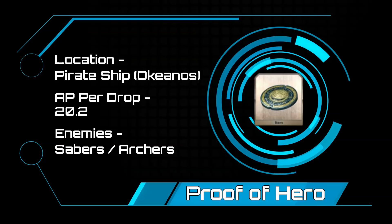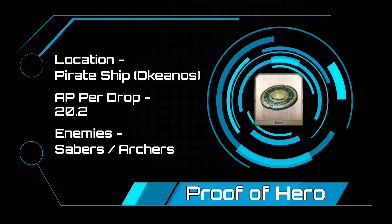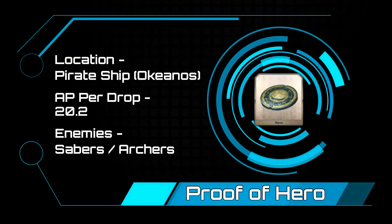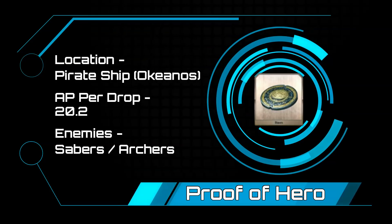Let's start with Proof of Heroes. The pirate ship in Okeanos will net you the best bang for your buck at 20.2 AP per hero proof. This node comes with a mix of archers and sabers ranging from level 28 to 38, and should be easy to clear for most masters.